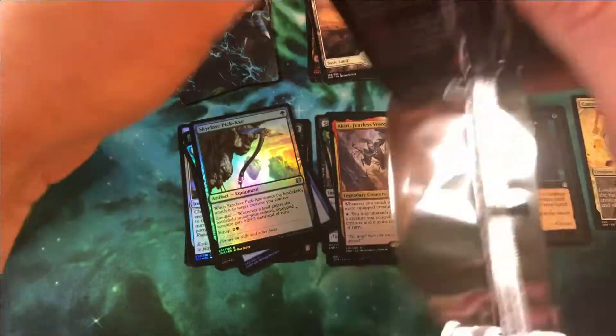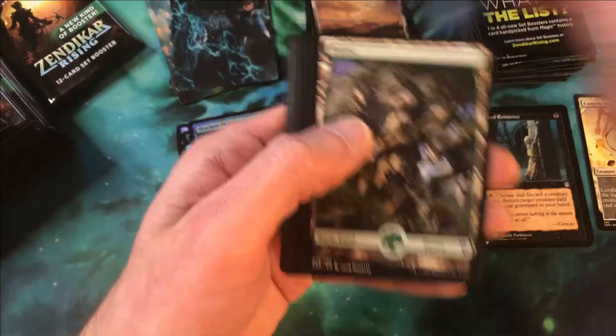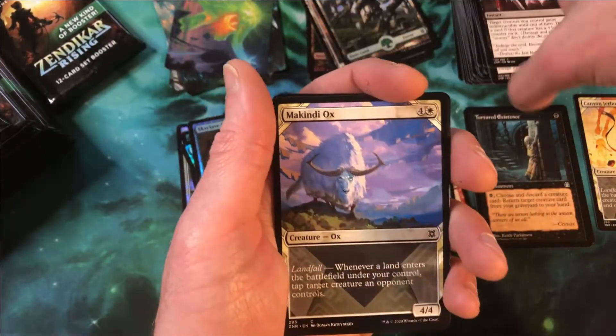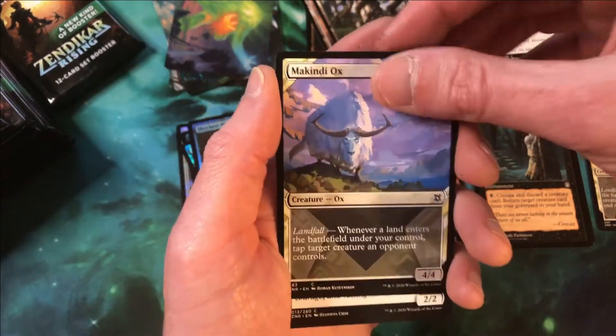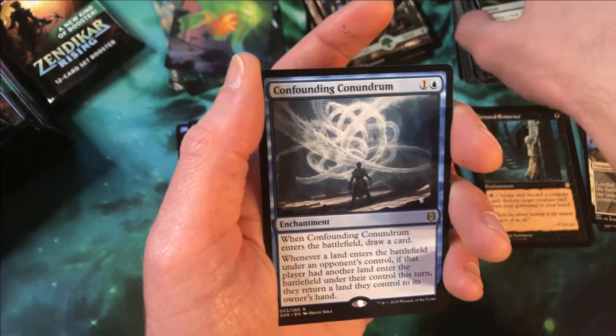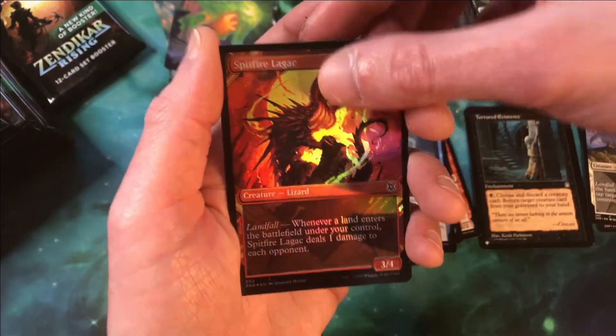Next pack rolling in. Haven't seen any mythics yet. Art card, and then we have our McKindy Ox — is our showcase. And then a Healer, Roiling Regrowth, Confounding Conundrum is our rare, and then a Foil Showcase Spitfire Lagic. Not too bad there. Still no mythics.